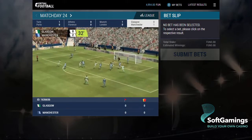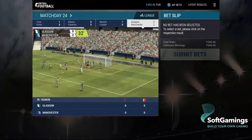Oh, they're trying a short corner. Lovely dummy. Picks his spot and it finds the back of the net.